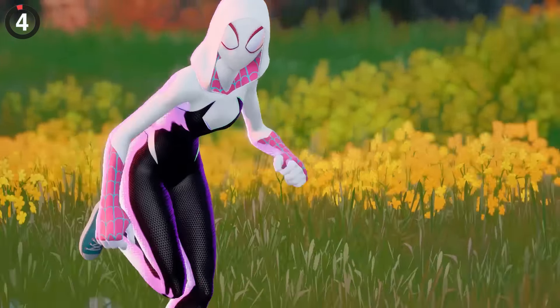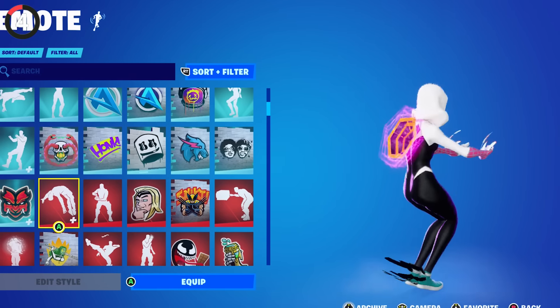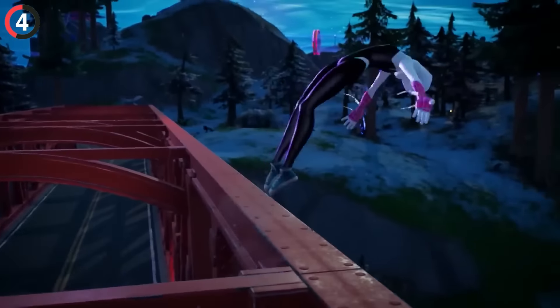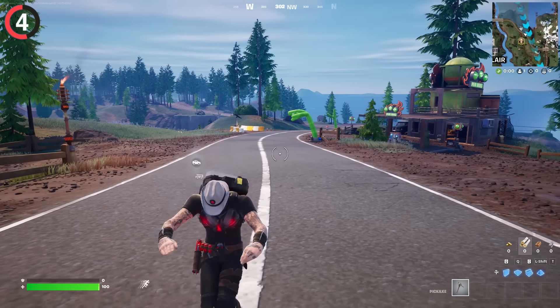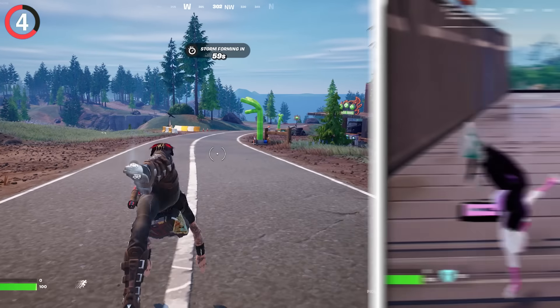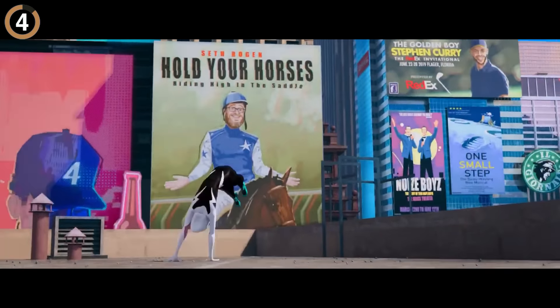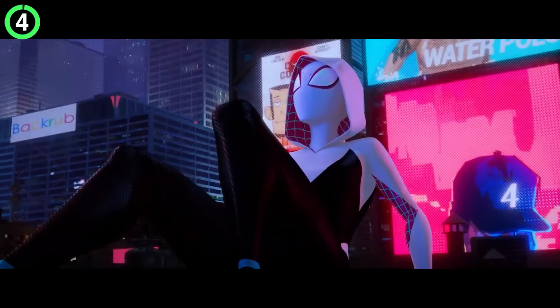If you manage to pick up the Spider-Gwen outfit, you'll love her emote — it lets any of your Fortnite skins do insane acrobatics. Except there's a secret Easter egg for using it with Gwen. This is what it normally looks like, and here's Gwen's version: it's slowed down to 24 frames per second, which is the same frame rate of Into the Spider-Verse.